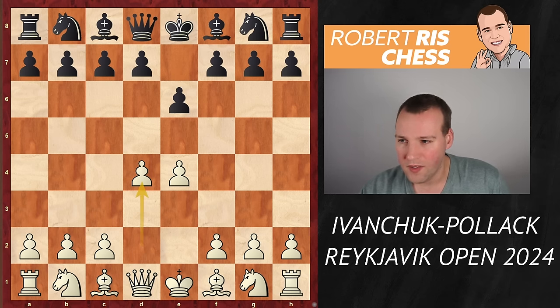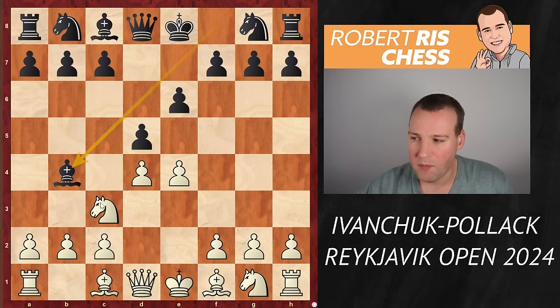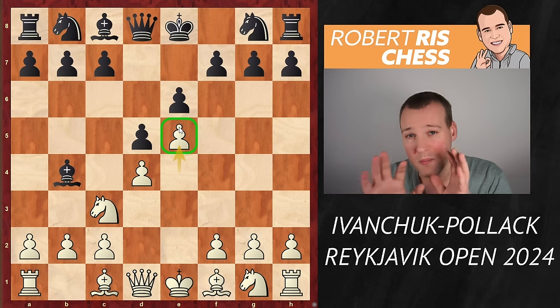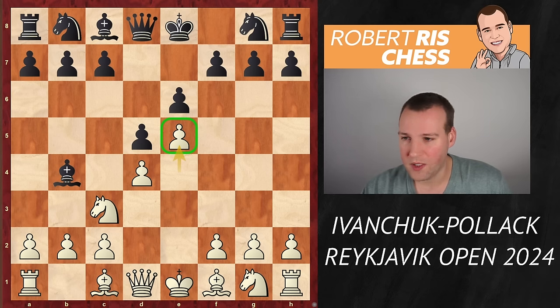White plays 2.d4, the main move; black replies 2...d5, and now 3.Nc3 developing the knight and protecting the pawn. 3...Bb4 is the main move, pinning the knight on c3, and white goes 4.e5 grabbing space — one of the most principled ways of playing against the French, building a nice attacking position with the help of extra space.